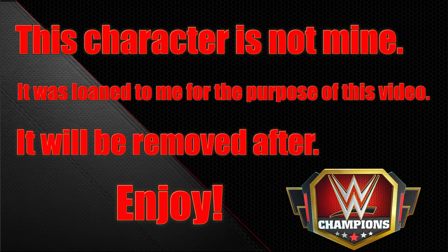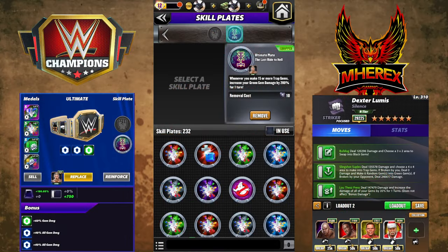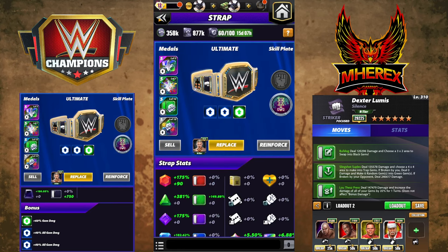Hey everyone, Marix here bringing you another video. This one is going to be on the new ultimate plate, the Last Ride to Hell. That is: whenever you make 15 or more trap gems, increase your green gem damage by 200 for one turn. This is obviously designed with Zombie Taker in mind.